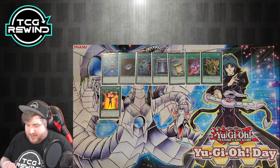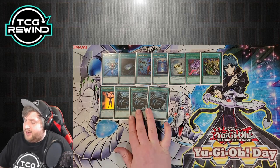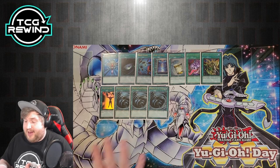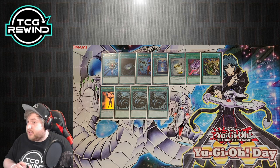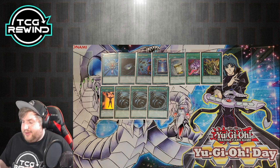Mind Control — best card in Tengu Plant format, doesn't need explanation. Maxed out on MST — I think this is important because you hate interruption and back row, so I want to max out on MST. I also like having a high spell count because we run Landoise, which is very relevant for turning off your opponent's Gorz and Tragoedia when trying to push for game after a combo.